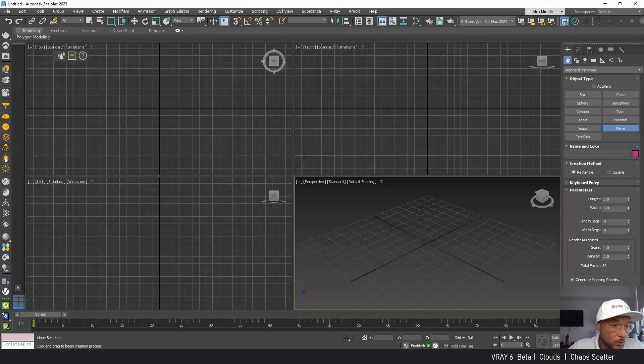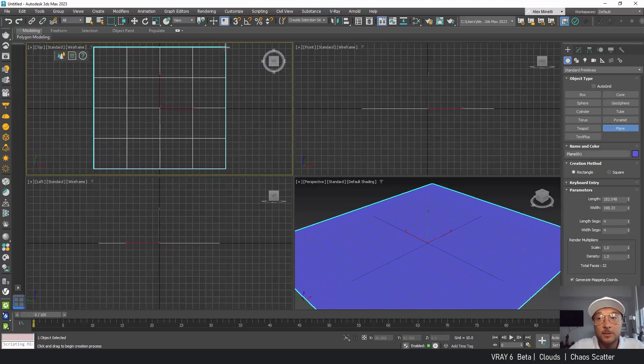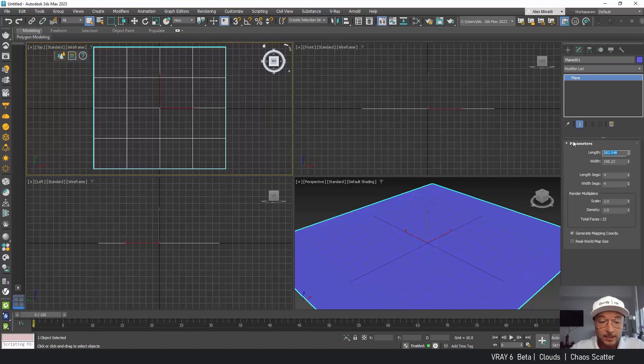We can see here a bunch of cool new icons — I guess they were updated. We have a new scattering panel similar to Forest Pack, and we're going to check that out in a second. But the biggest update in my opinion was the dynamic sky and clouds that were added. For this we need to add some lighting.